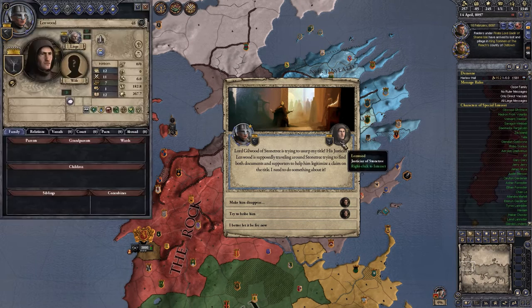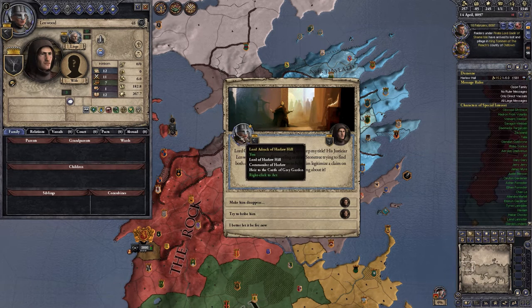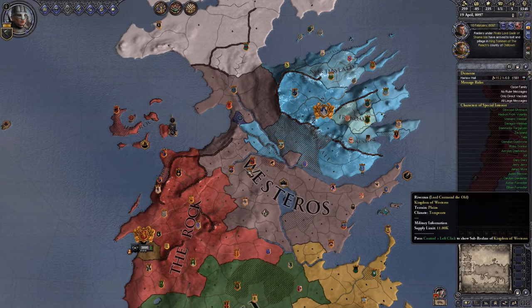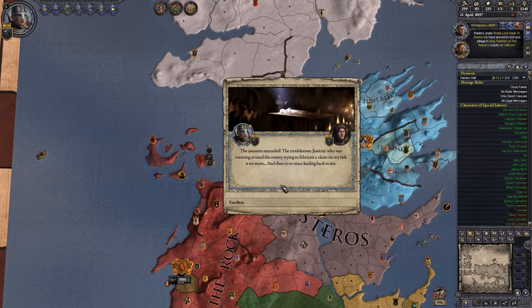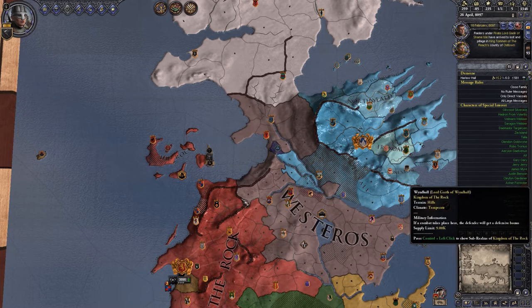Lord Gilwood of Stonetree is trying to assert my title. Lenwood is supposedly travelling around Stonetree to find documents and supporters to legitimise a claim on the title. Options are to make him disappear, bribe him, or let it be for now. We're diligent and a little sneaky, so we'll try and make him disappear. The assassin succeeded — that troublesome fellow roaming around trying to bribe a claim on my title is no more, with no trace leading back to me. Excellent.